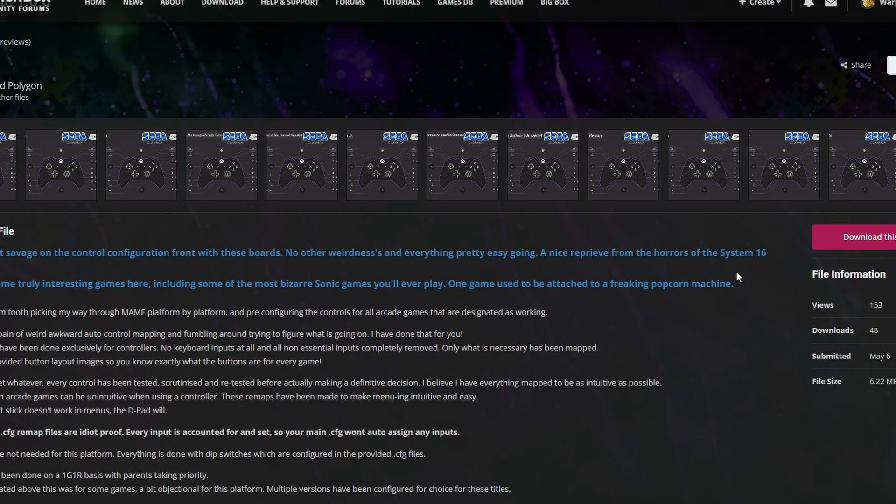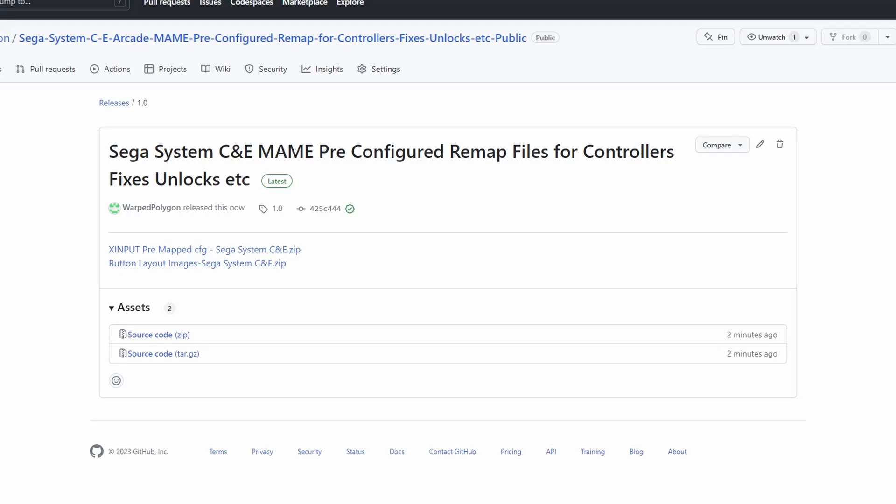As usual, those configuration files for MAME and my images are available over on LaunchBox and up on GitHub. I'll pop links for those in the description below.